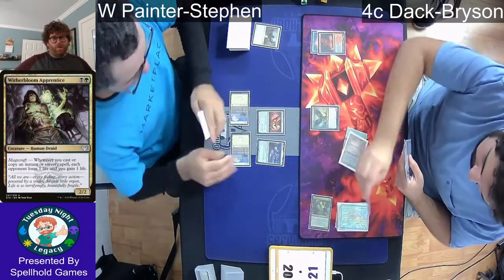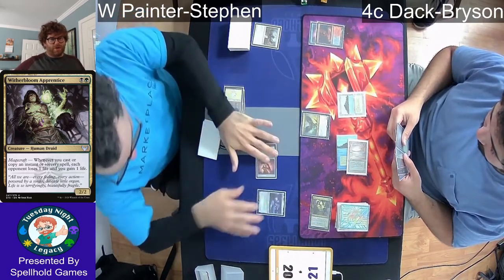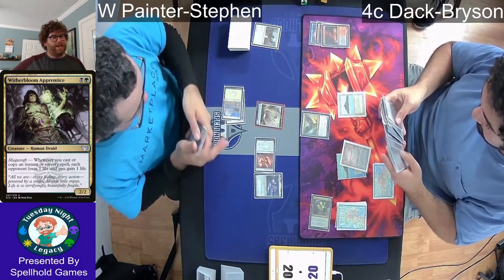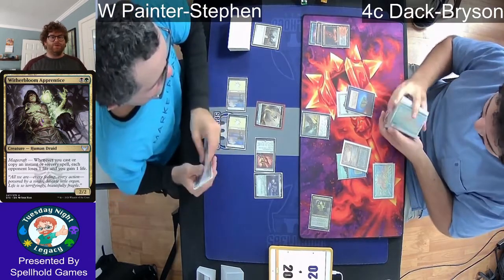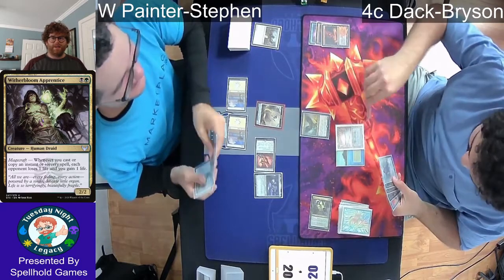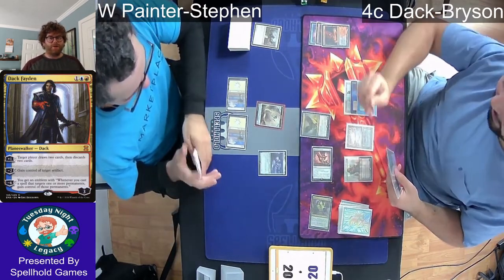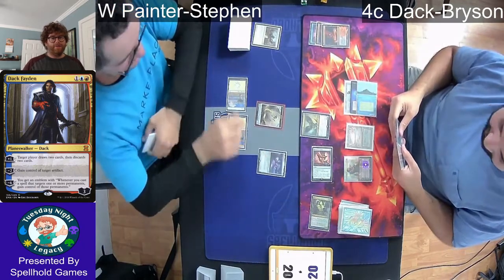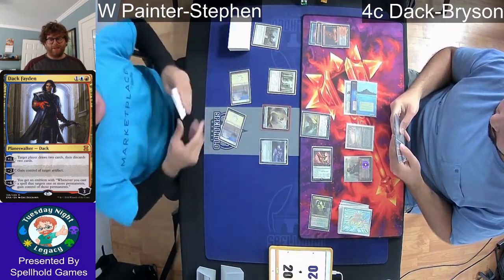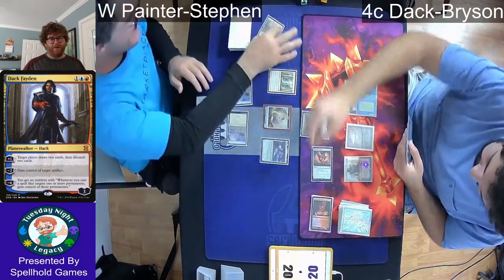The Witherbloom Apprentice was going to be a really good card at ending the game, as Chain of Smog combos with it — you continue to target yourself and it drains your opponent for one life every time, as many times as you want, immediately ending the game. Steven was wise to get rid of it as soon as possible. Bryson pays three mana for Dak Fayden, one of his personal favorite Planeswalkers, and steals an artifact — extremely strong against an artifact-based combo deck. He decided to take the Retrofitter Foundry instead of the Shadowspear.